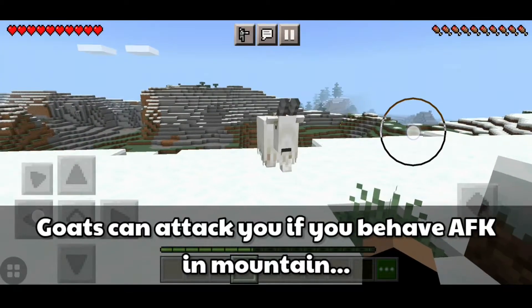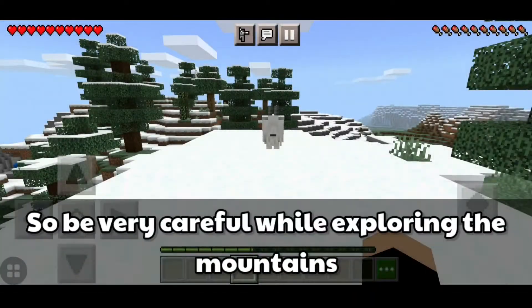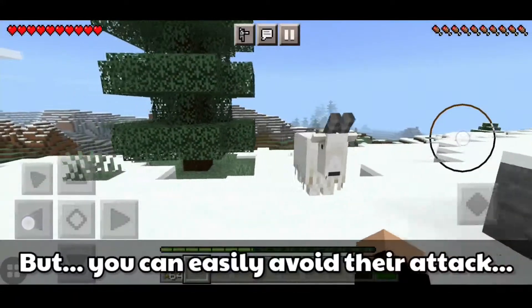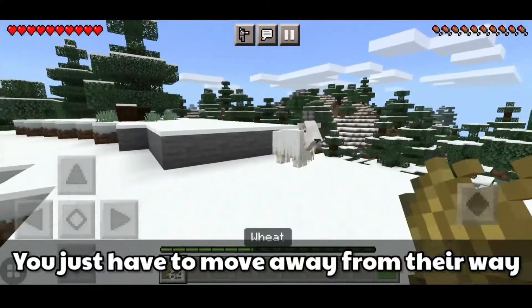Goats can attack you if you behave AFK in the mountains, so be very careful while exploring. However, you can easily avoid their attack — you just have to move away from their path.